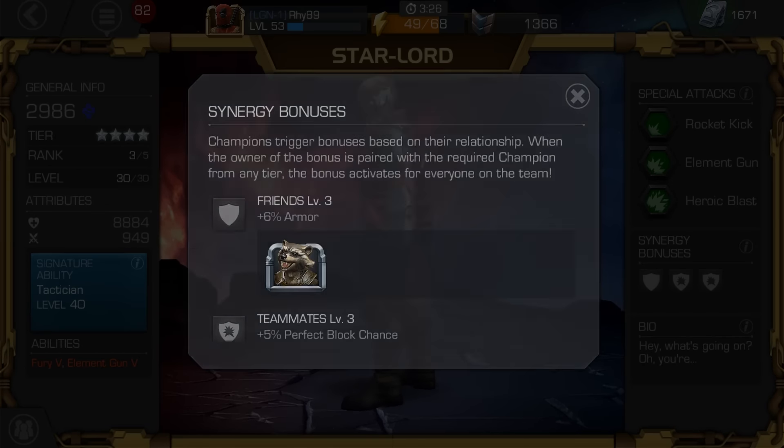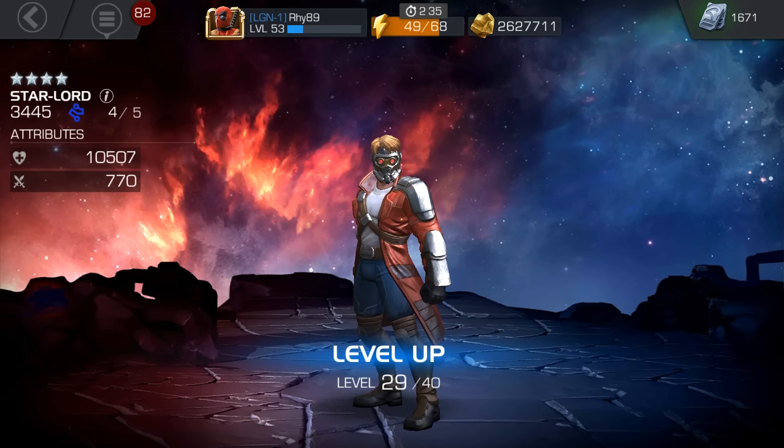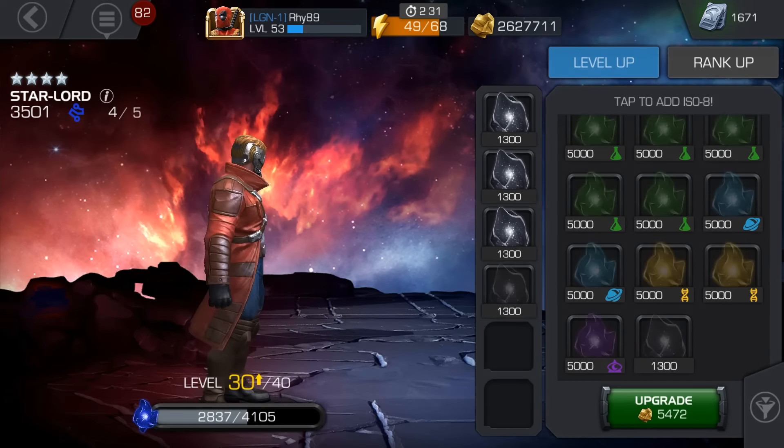He is a technician — a visionary. He's half Spartan, half earthling. I love his character in this game because his signature ability makes him very, very strong. Every time he's in a combo, you gain about 44% damage based on your signature ability level. At level 40 you get around 44%, which is almost a fury percentage.